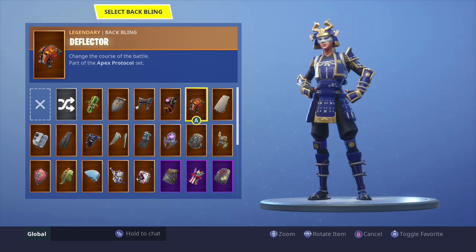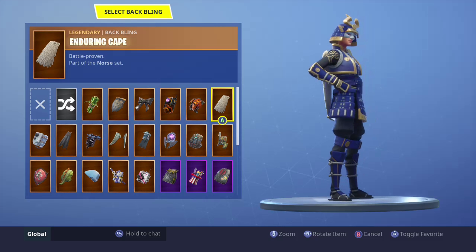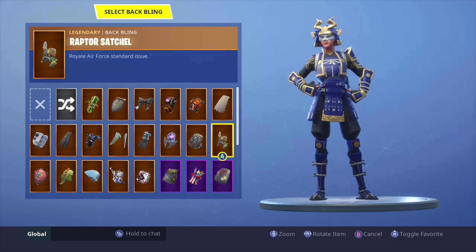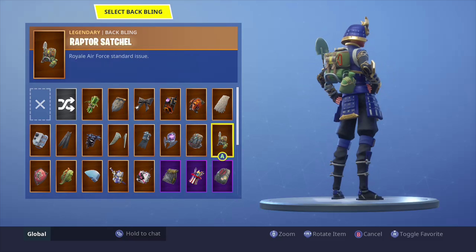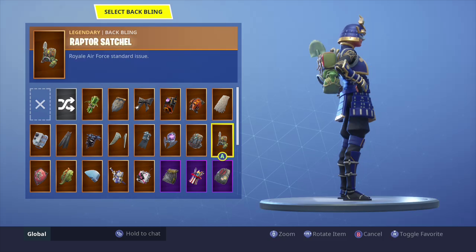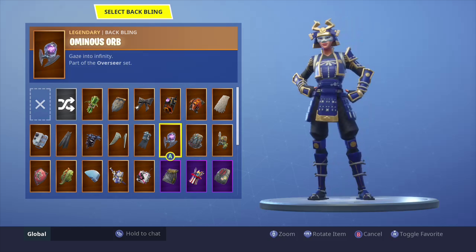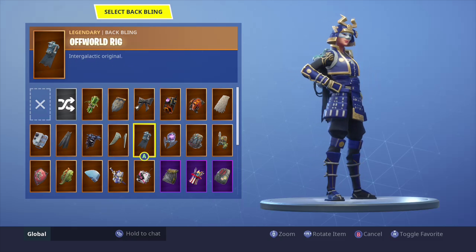Deflector — if deflector was a different color it would have looked amazing on her, but it doesn't. Durin cave doesn't really look that good on her. Everyone keeps saying she's a gladiator but she's more of a Chinese army kind of person, like a samurai. Suit — not really. Anonymous — it looks decent. Off-road rig — again a different shade of blue, so I'm not really digging this combination.